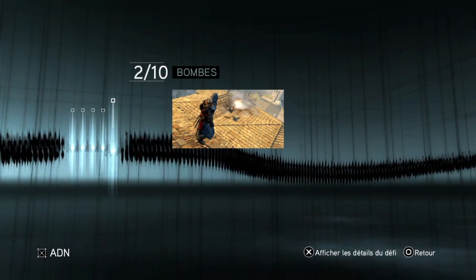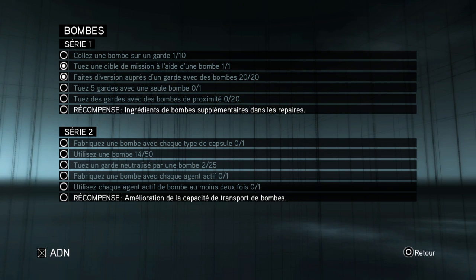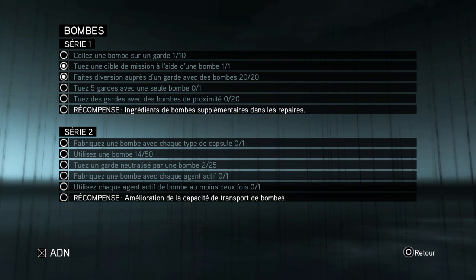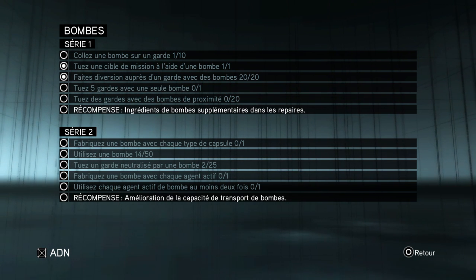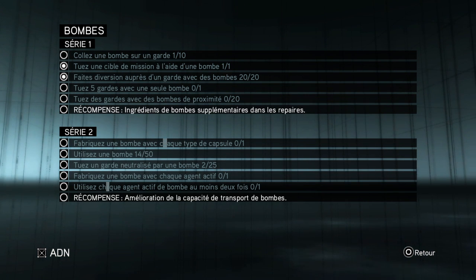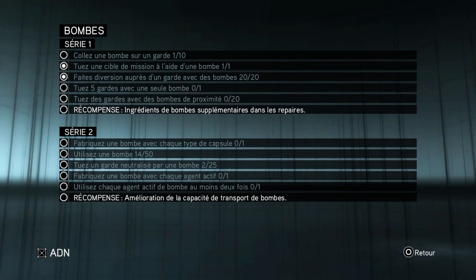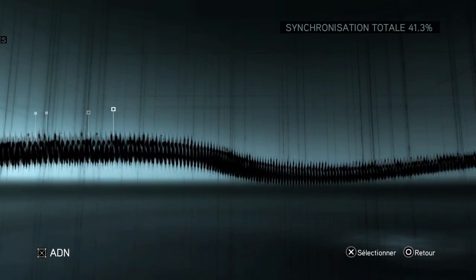For the bombs, I did two faction challenges. I did the one that needs me to kill a target in a mission with a bomb. And I also did the one that needs me to use a bomb 20 times — not on guards, but on a place that isn't under... I just stopped there because I really don't know how to say that sentence in English.